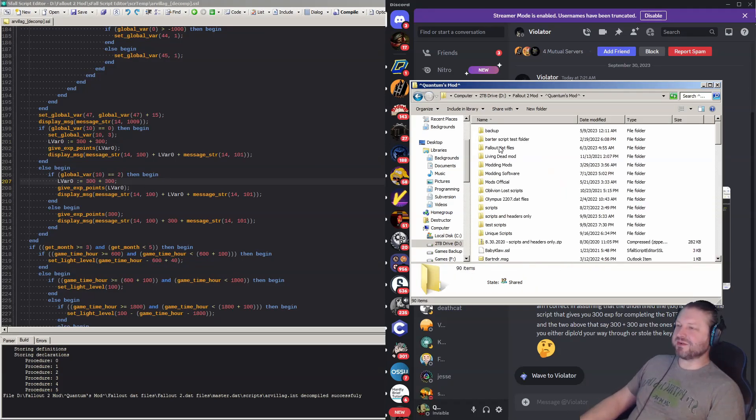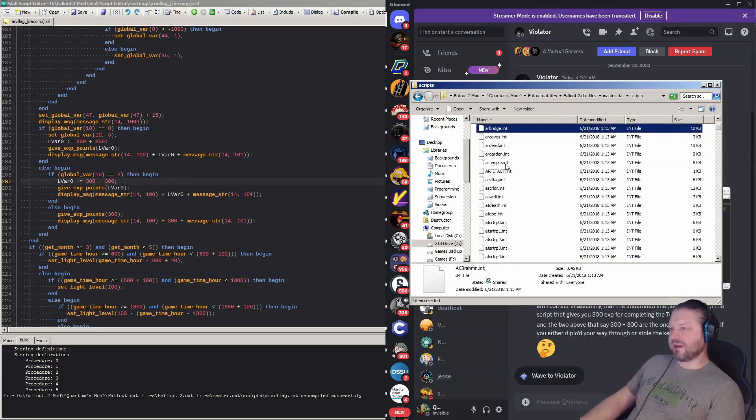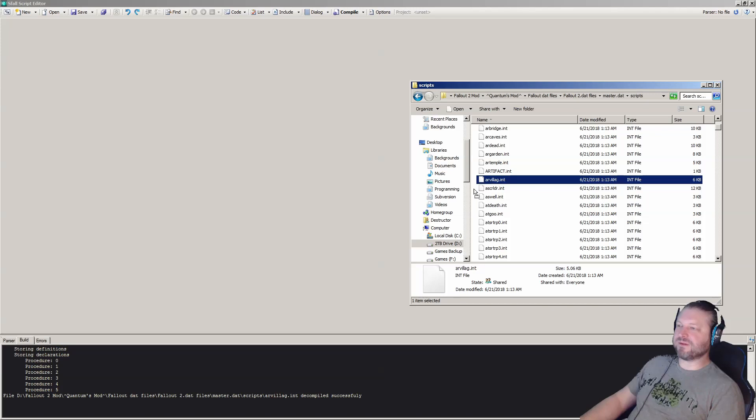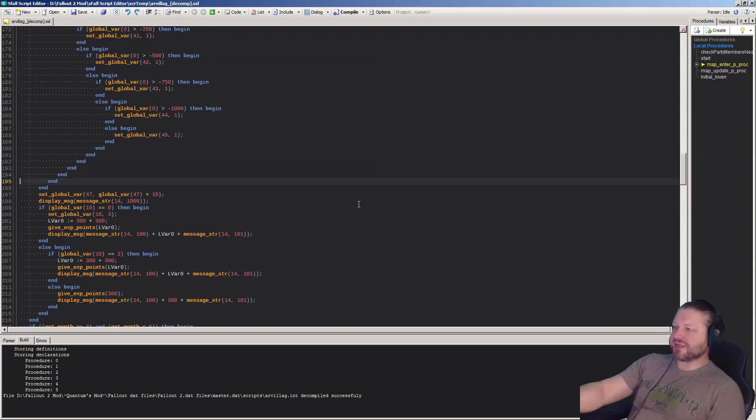What you have to do is actually open the DAT file itself, rip out the scripts, grab AR village, and then drop it onto the Epsilon script editor which has a decompile function. When it's there, if you want to save the decompiled script you can save it here.